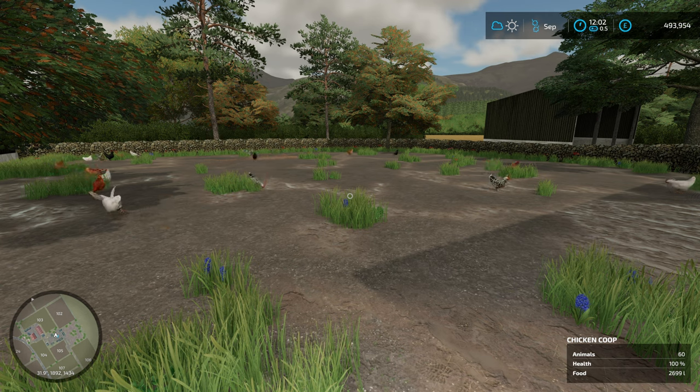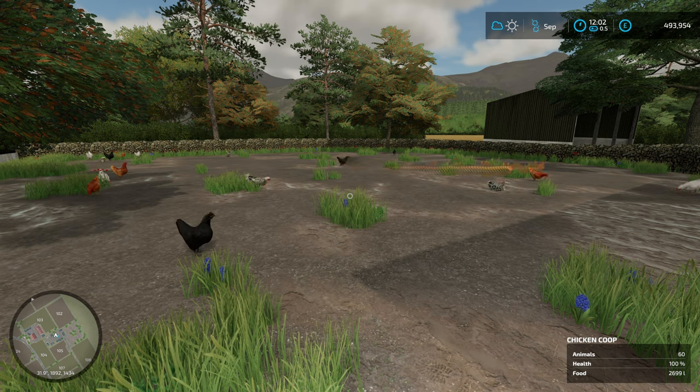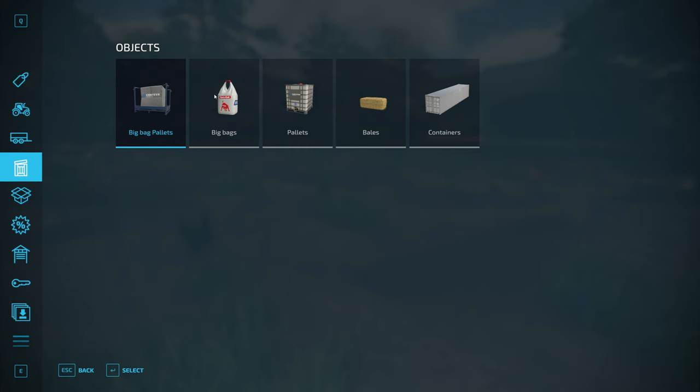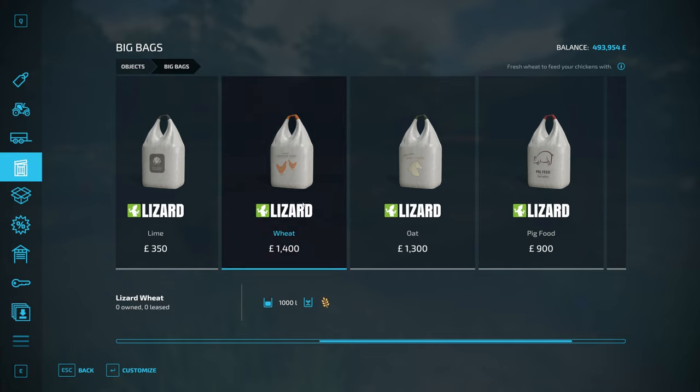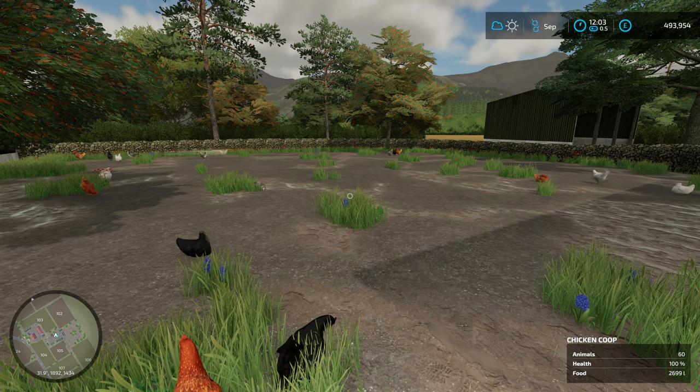Each chicken over the course of a year will produce 84 litres of eggs and will eat 60 litres of food. For their feeding you are looking at wheat, barley or sorghum. You can either buy that in the store - base game it's 1400 pounds or euros for a thousand litres. There are cheaper options with the farm supply pack. You could also grow the crops yourself, which is very profitable.